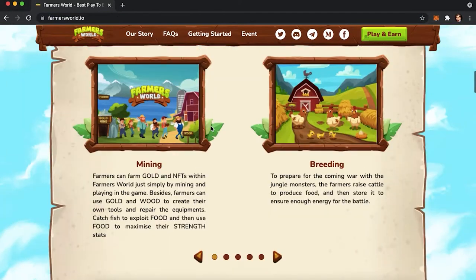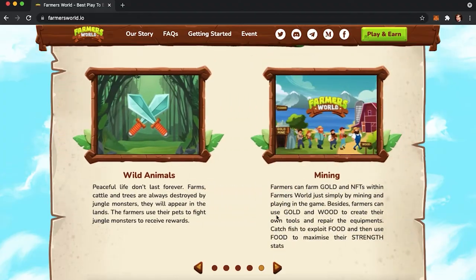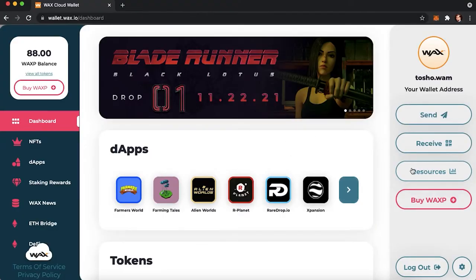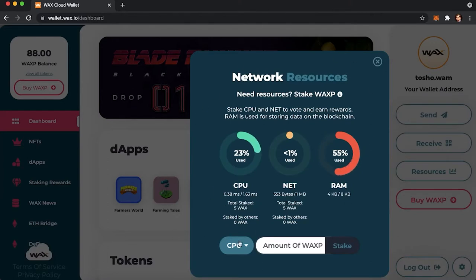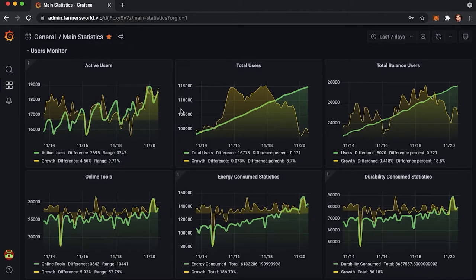Let's talk about the project itself. In essence, Farmer's World is a blockchain game based on the WAX blockchain network. There is no gas fee. Instead, you need to stake CPU, NET, and buy RAM in order to make transactions. On WAX Chain, overall transaction fees are relatively low. The number of players who have been playing is also steadily rising.